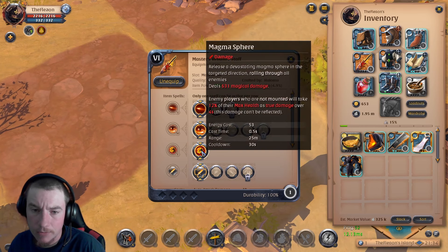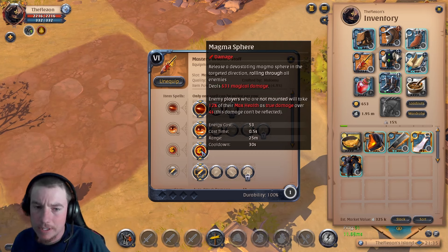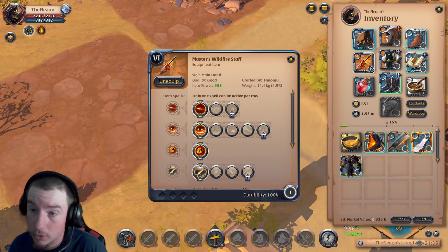The E ability is what probably sets this staff apart from most other fire staffs. You launch a huge ball of magma that rolls toward your enemy and deals 631 magical damage. But here's the key: enemy players who are not mounted take 12% of their max health as true damage over four seconds — and this damage can't be reflected. So even if they've got their Hunter Hood popped, you can roll that in there and it will get them anyway.